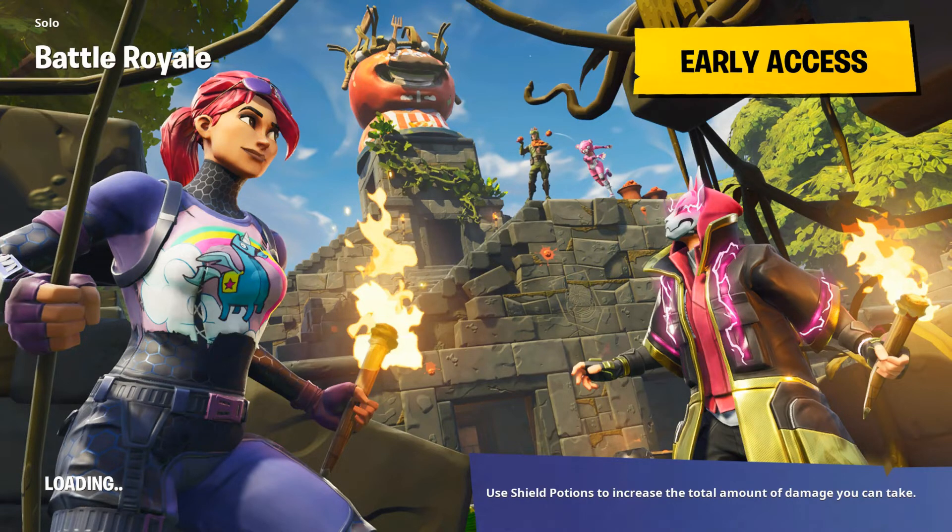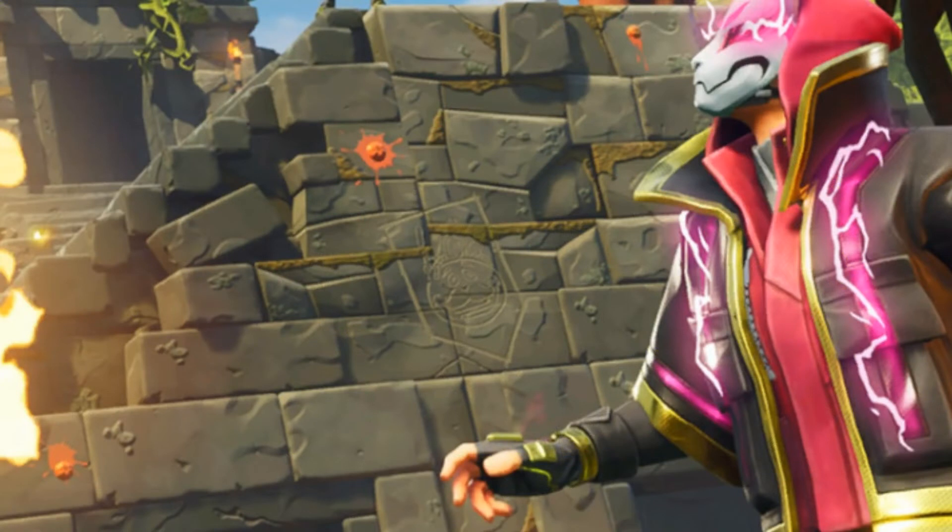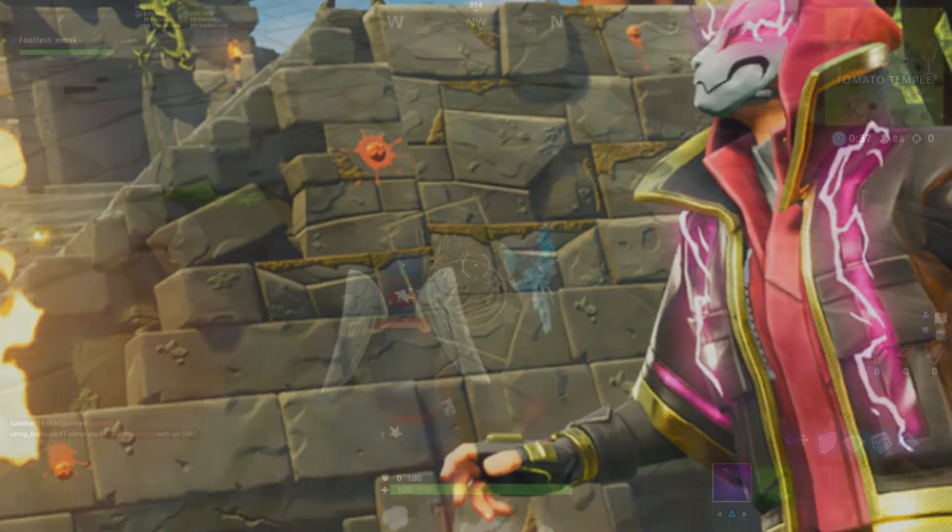Last season they did not do anything after Week Seven, but for Week Eight this year they actually included a hidden banner. If you look closely in the loading screen, just past the Drift character on the wall where Tomato Temple is, you will see a kind of spray blended in with the bricks — that is actually something you can interact with in game. So if you want to get that banner, go ahead and land in Tomato Temple and follow along in this video.